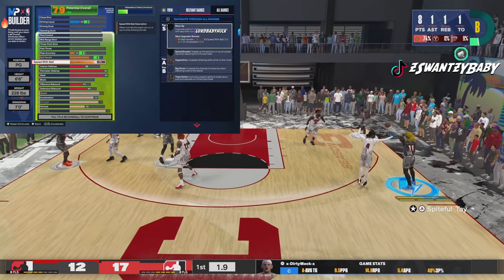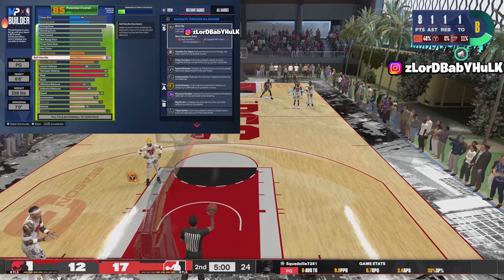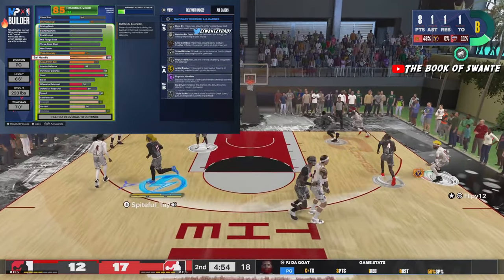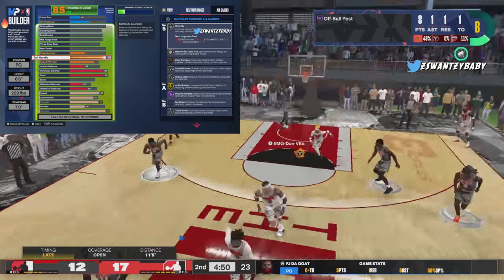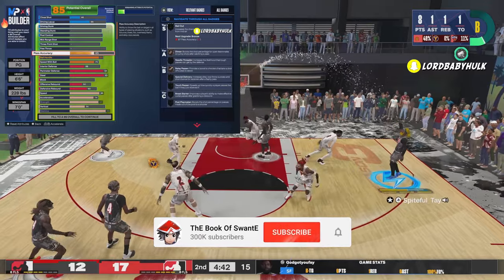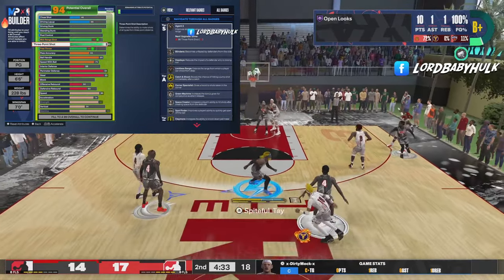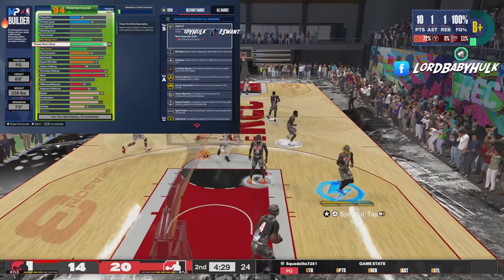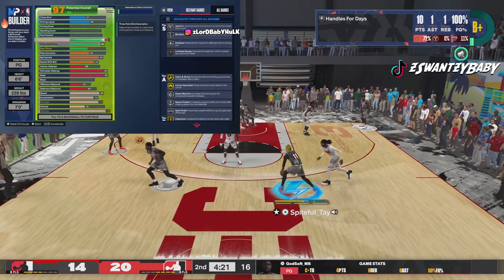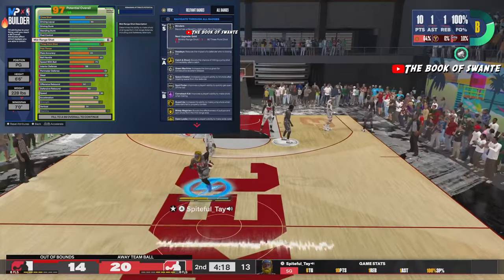Your speed with ball unlocking these animations. 85 ball handle unlocking these animations. Purple physical handles — you can cheese with this, literally run through people all the time, especially AIs. The unpluckable is kind of a weakness, but the pass accuracy is manageable. This is the lock on the team — speaking from a meta standpoint. 86 three — you come out the corner, fade, do all that. 87 midi — not only can you abuse the midi, but you unlock the best jump shot in the game. Gold midi magician, gold open looks, gold catch-and-shoot — very important.